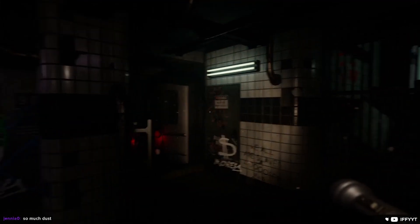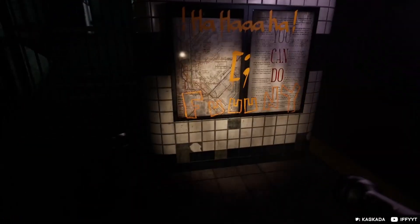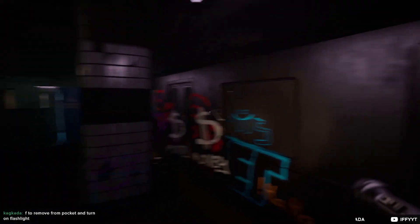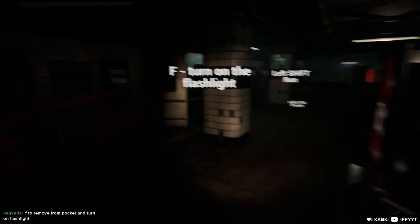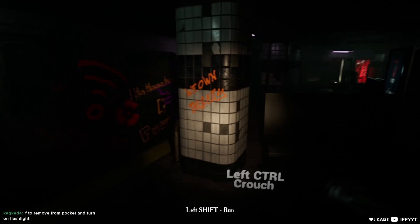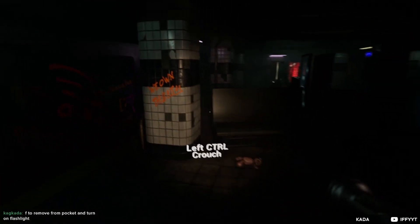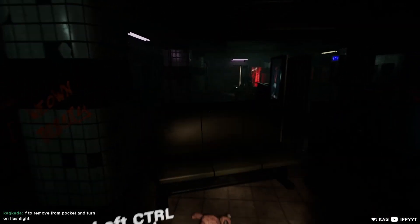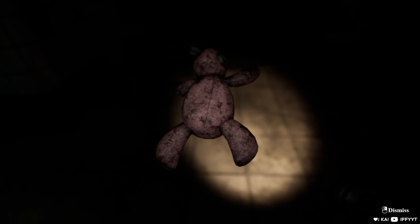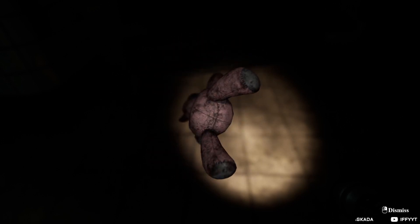We seem to be in a train station. There's a funny smile somewhere. The motion blur is crazy - gotta take it slow with the mouse. Instructions say to remove something from a front pocket and turn on the flashlight. There's a teddy bear I can pick up. Why does it make a sound when I turn it?